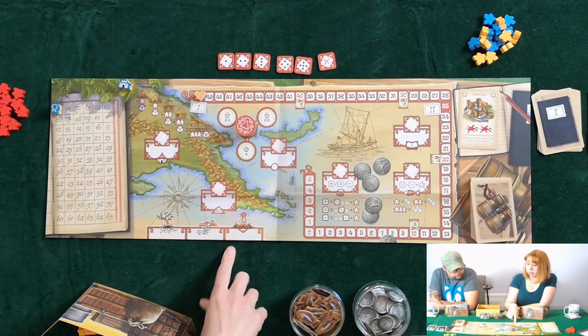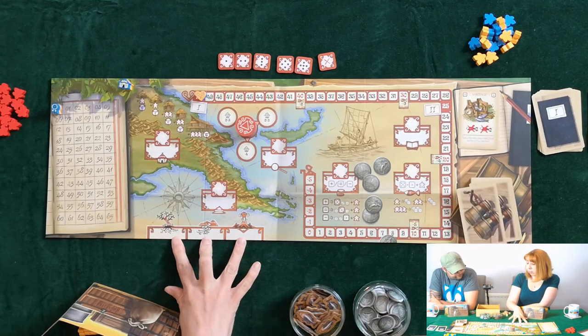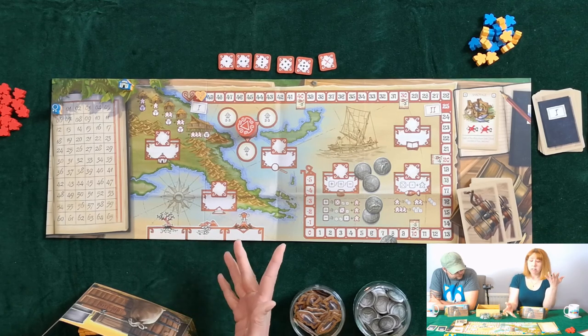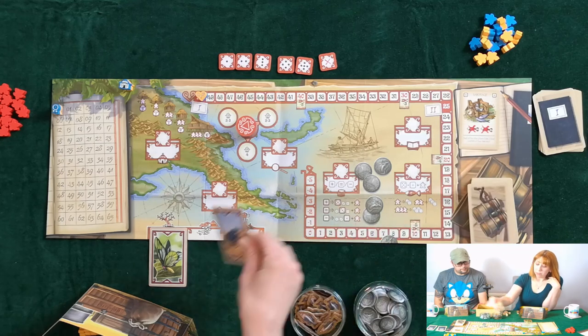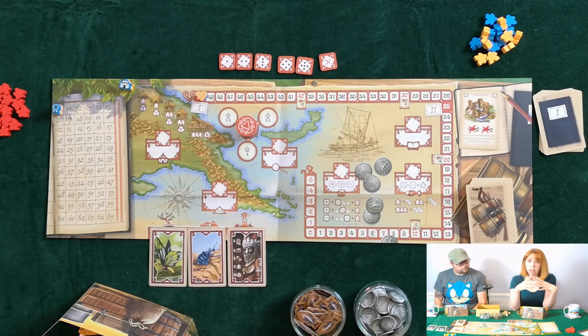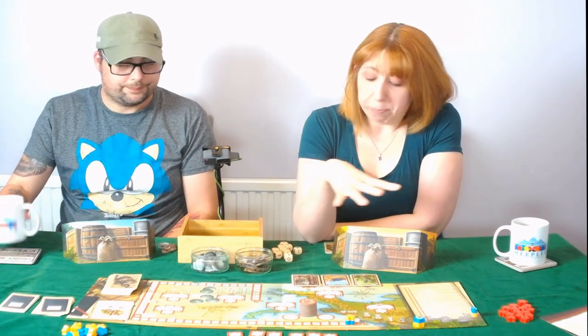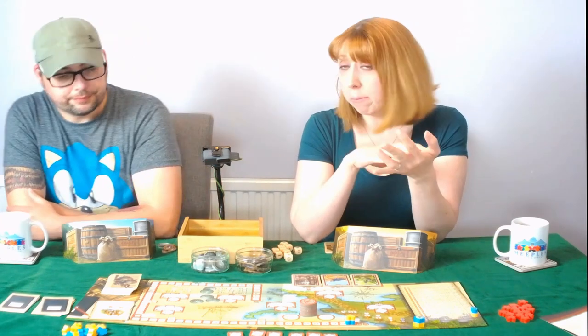The last one we need to look at is the Expedition Zone. Each of the three locations — the jungle, the river, and the mountains — at the start of each round we assign a card to each of the three areas. These are a combination of plants, animals, and local tribes people. This is how we're going to increase our prestige. At the end of the game you score points for sets of the same type of card and also for the largest of your varied set of cards.